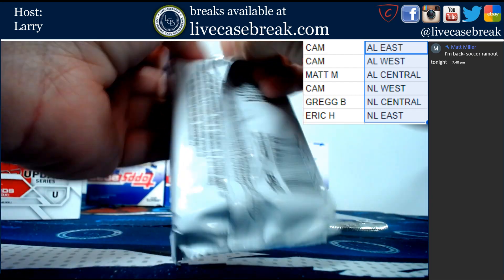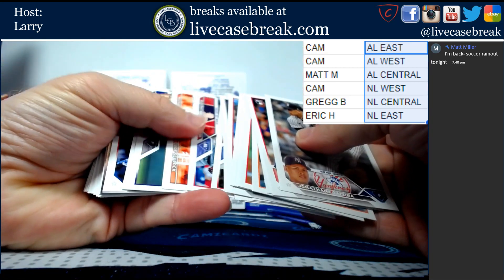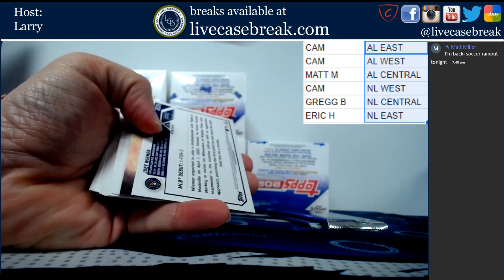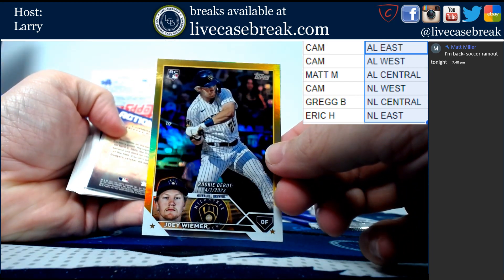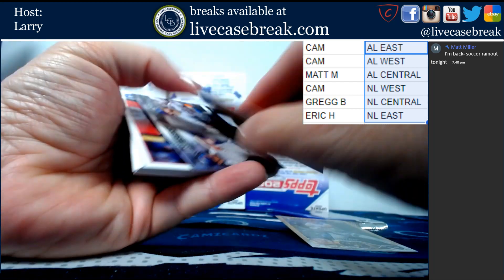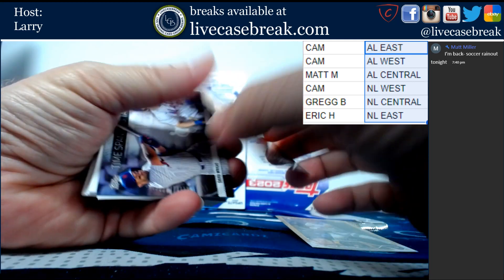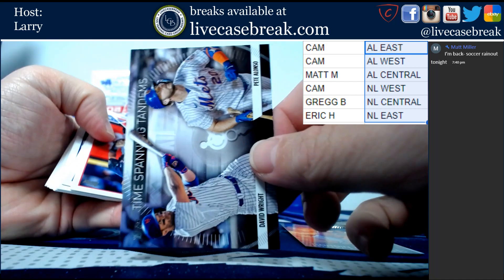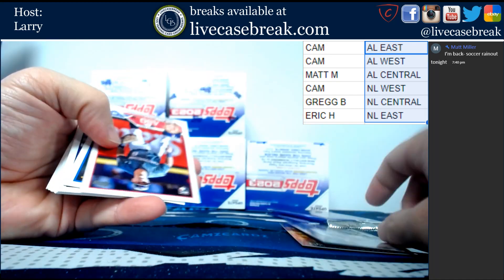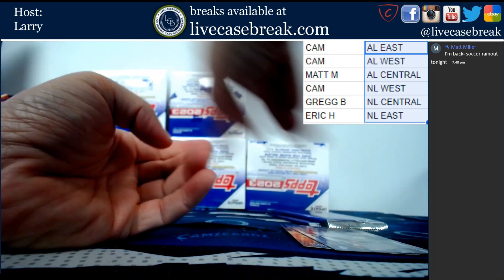We've got the last regular pack and then the foil packs. This is Joey Weimer gold foil - it's a nice one. Action Stars Corbin Carroll for the D-backs. Time Spanning Tandems, Bregman and Alonzo. And that is it for that.